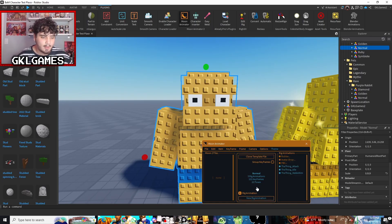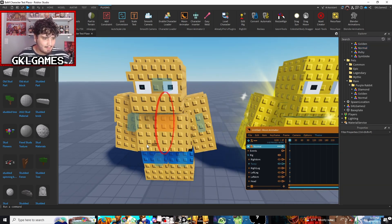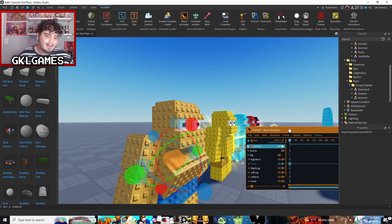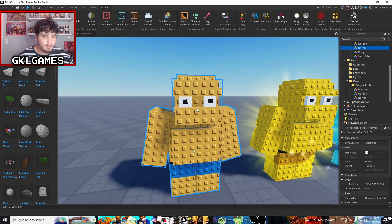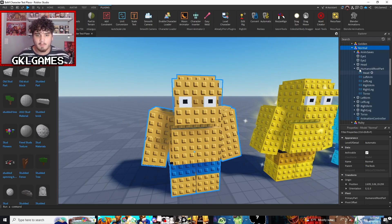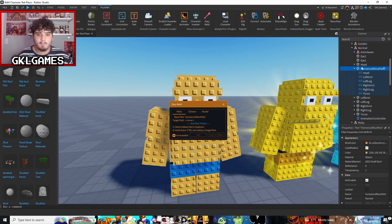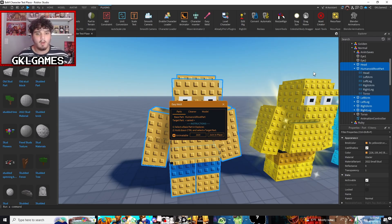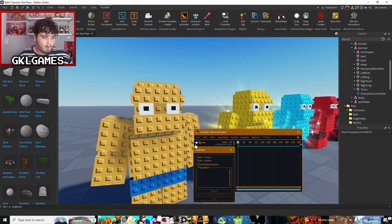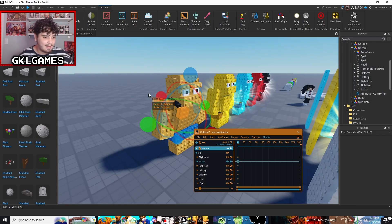Then you are literally all set — click right here, click New Rig Animation, and you'll see that you can grab and move the torso. Now one important thing I forgot to mention: when you have all your parts, you have to weld them. You can either weld everything to the HumanoidRootPart — that's what I did for this model. Easy Weld: HumanoidRootPart to head, to left arm, to everything you want. Make sure you have Animatable and Selectable enabled.